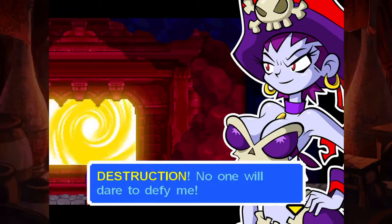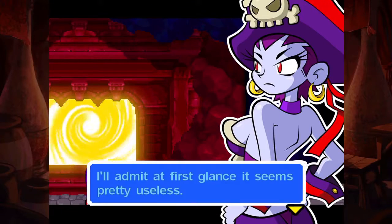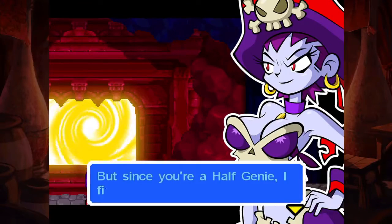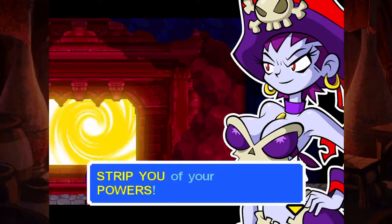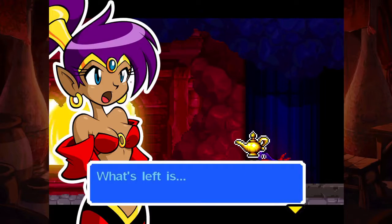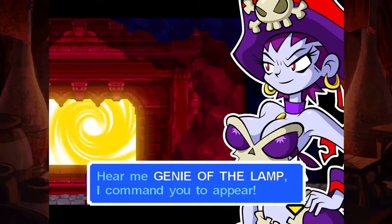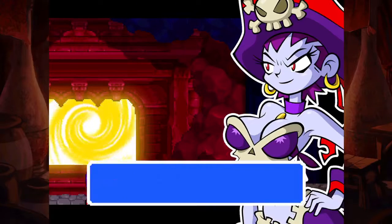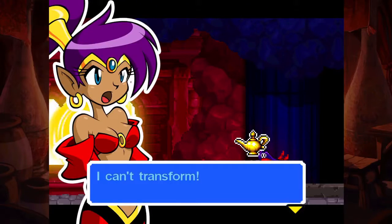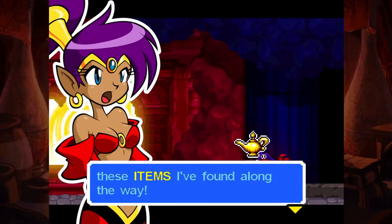But how could it work on me? I'm only a half genie. I'll admit at first glance it seems pretty useless - after all, there aren't any real genies left to enslave. But since you're a half genie, I figured why not use the lamp to strip you of your powers? She's right - my magical hat is gone. What's left is - I'm human. Now let's see how you fare without your special powers. Destroy this brat, don't stop until she's a stain on the floor. I can't transform. Risky will use my magic for evil, and all I have to fight with are these items I found along the way.